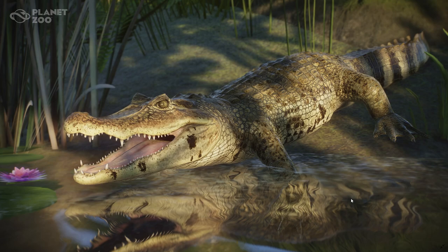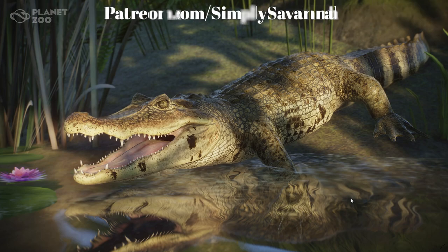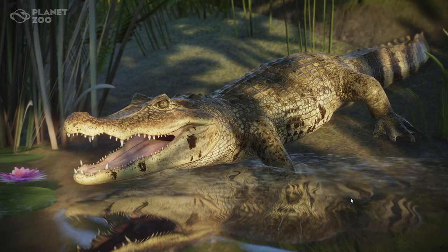I'm going to try really hard to always say spectacled, because for some reason I just want to say speckled. But it's not speckled — it's spectacled caiman. It's also called the common caiman or the brown caiman, but I'll keep referring to it as the spectacled caiman. I think it sounds cooler, and that's also what Planet Zoo is calling it.